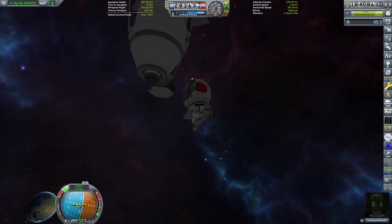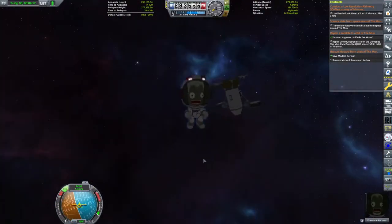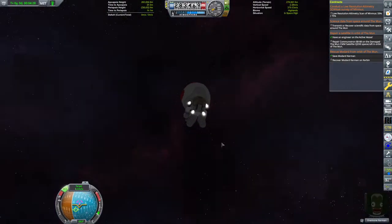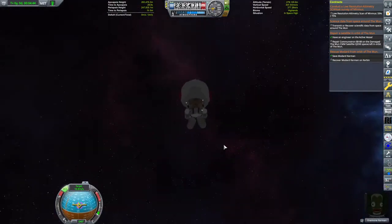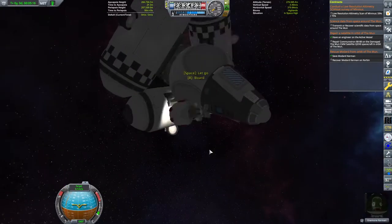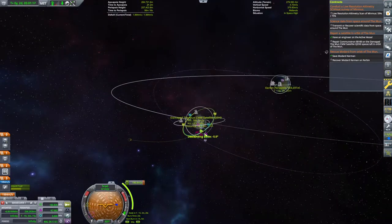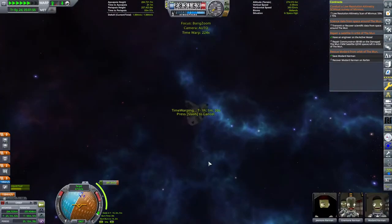This is very bad. If we can't complete the contract, what are we going to do? We've got two options: we can either send a delivery package out to these guys or bring these guys home and send another mission out. After a discussion with stream while flying back, we decided we're going to take this crew home and bring another crew back.